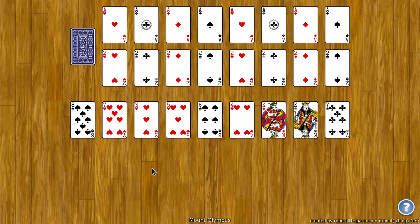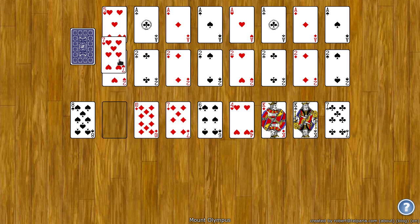The goal of Mount Olympus is to move all the cards to the top 16 foundation spots. These foundation spots build up by suit and every two cards. So for example, on the ace, you'll next need a three of hearts — I can take that and drag that there. Then I'll need a five and then a seven of hearts.